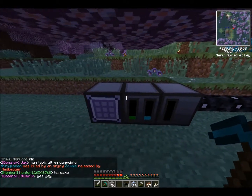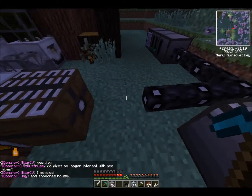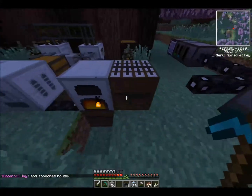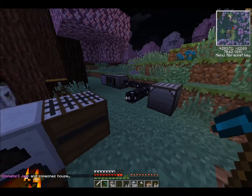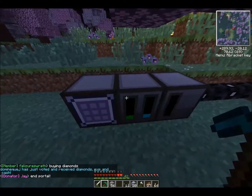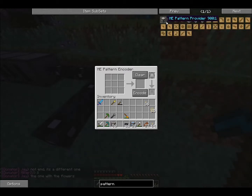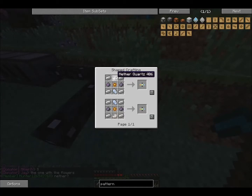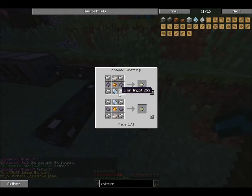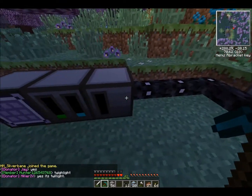So now we're going to look at the applied energistics network. I haven't done too much yet — I set up a bat box that is going to be designated just for powering this stuff, so I can keep my network alive until I have my power generation under control, which is actually going to be happening very soon. There are a few items here. This is a pattern encoder. There's really not much you need to know about it, but I did make one. The pattern is available in NEI, so I'll just show you what it is. Everything in here you can just use NEI to craft.